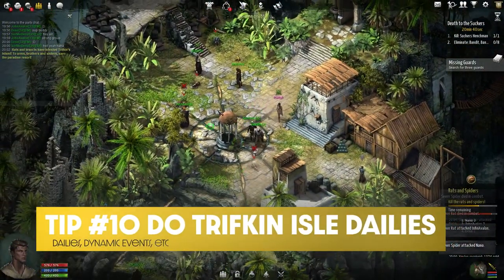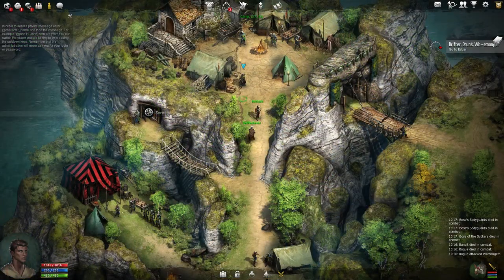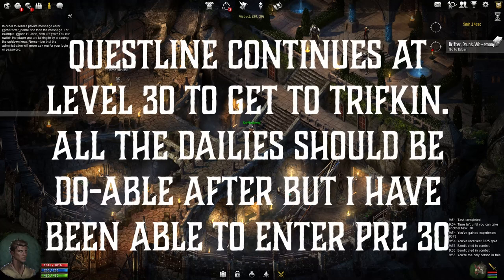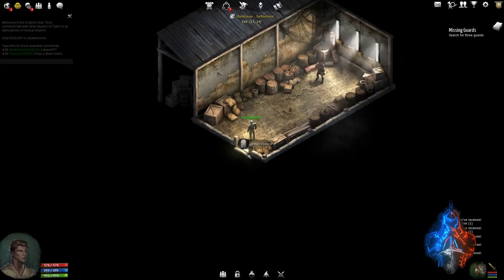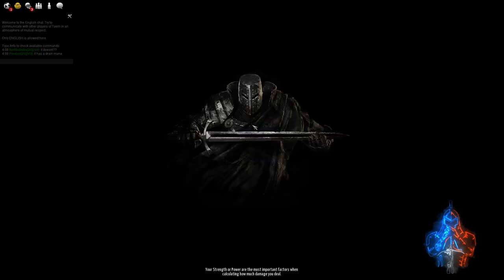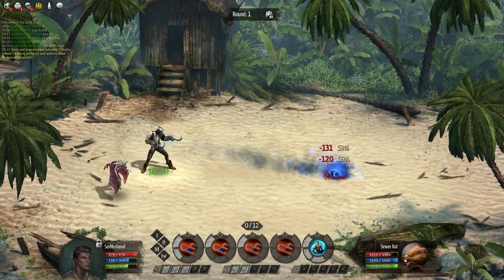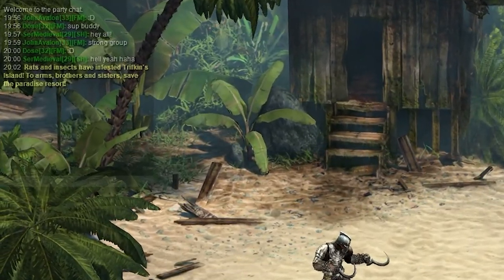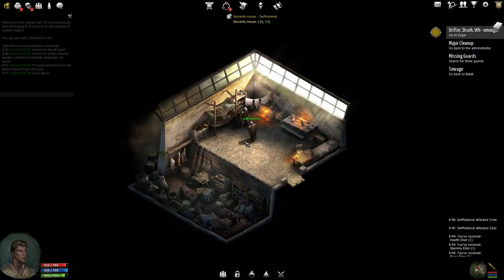The next tip covers Trifkin Isle. This is a place that opens up to you fully at level 30, and can be accessed by using the portal in the cavern just west of Lesgar's Inn. When you do this questline it'll take you to one of the estates where a portal to the island will be in Trifkin's room. After the quest is fully done, you should be able to go back to the portal in the cavern whenever you want. This island provides daily questlines that give gold and a little bit of experience. Keep an eye on the chat because dynamic events will spawn here too. If you can party up with people to do these I highly recommend it, as the mobs can be pretty tough — and you can get a better reward if you choose the party option in the missing guards daily questline.